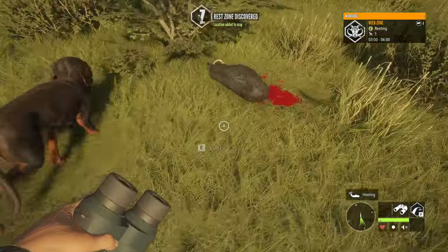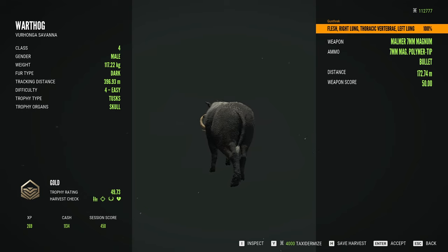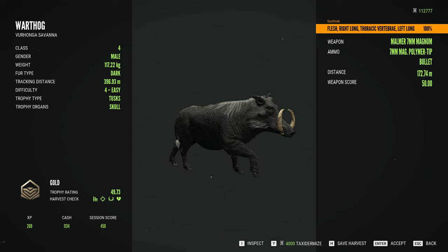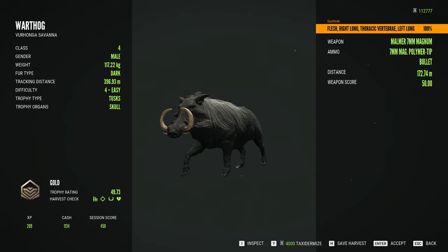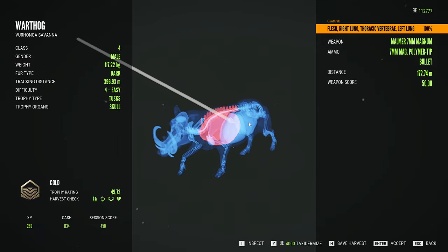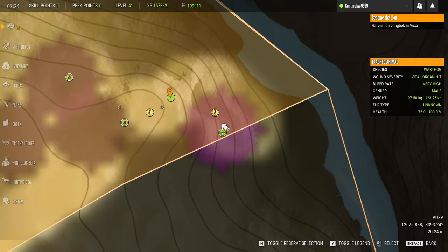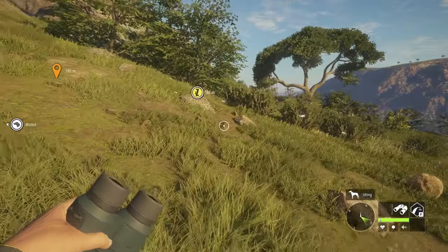Here is our first one — and yes, that did turn out to be a gold! For scoring purposes: warthog, 49.73 — that is a gold. We got him with a nice double lung shot and a little bit of spine too. Very nice. We're definitely taxing this guy. We also got a steam achievement — Experienced Senior Warden. Looks like we did get a second one too, so let's find the blood trail.